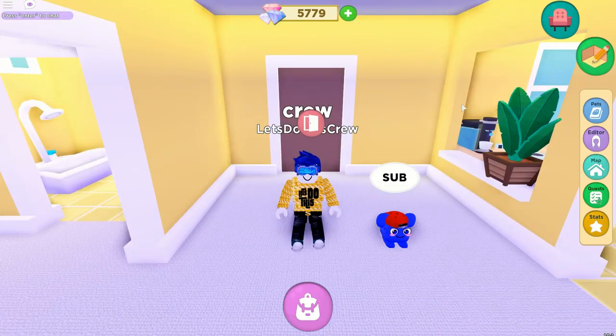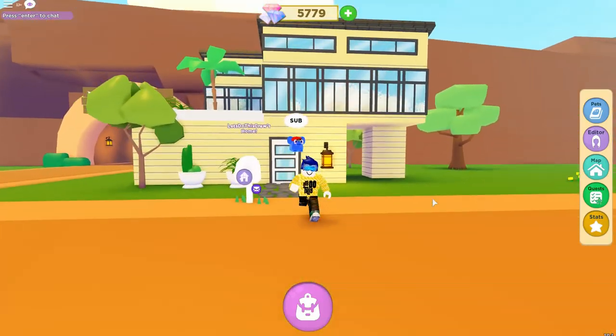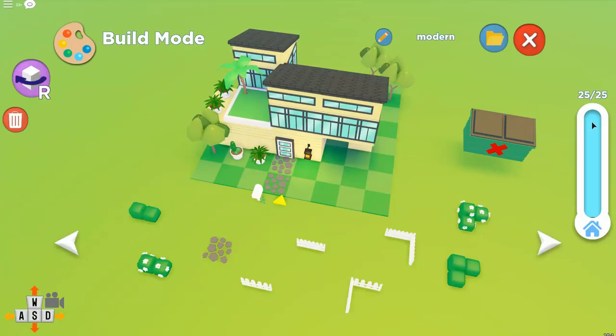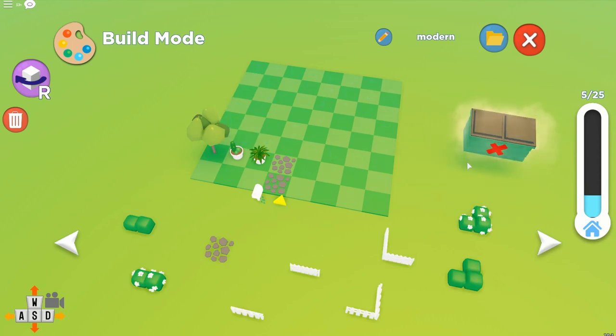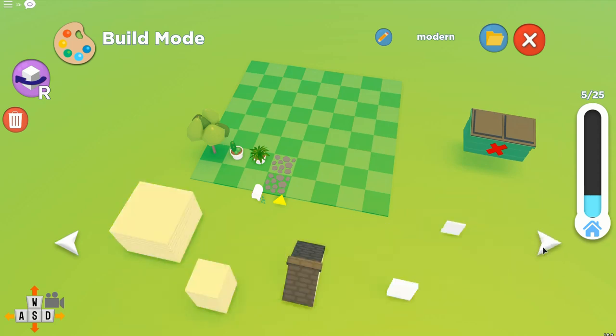Oh, we have to approve the changes. All right, so now we're outside. We can see our house and we're going to do some remodeling. I've used 25 pieces already, so I'm going to go ahead and remove a few of these pieces. I think we're almost there. So what I was going to do is build a skyscraper — yeah, so let's go and check that out.